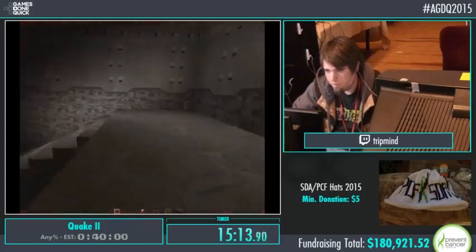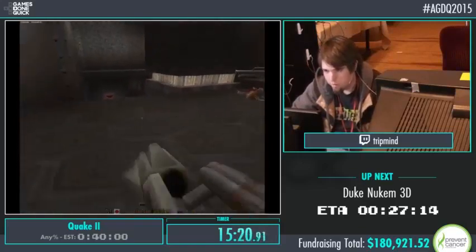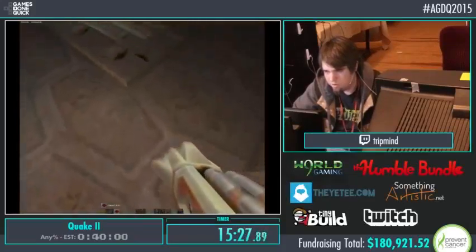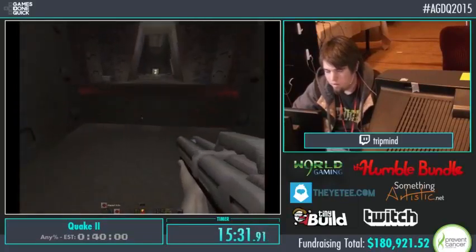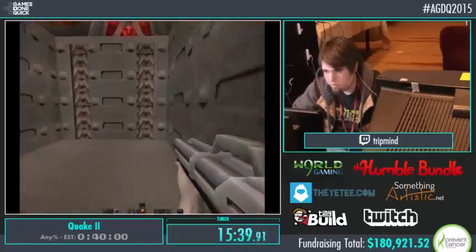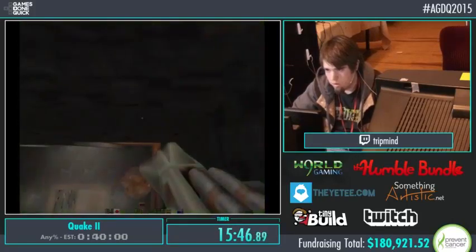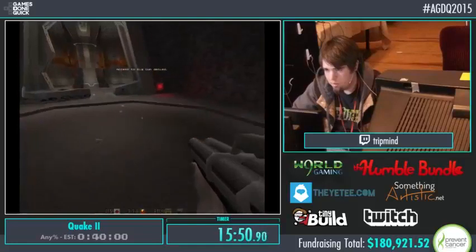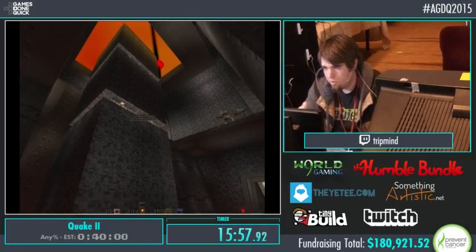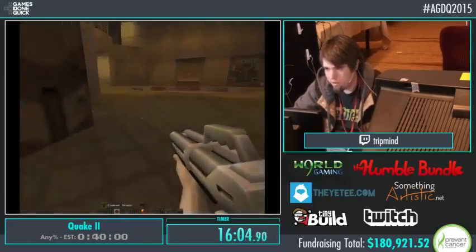This big guy in front of me is pretty problematic because he blocks up hallways. One interesting thing about the AI is that they can actually turn on each other — if one of them accidentally shoots another one, they'll just start fighting each other. This skip coming up — what we're actually doing is hitting a level trigger, a loading trigger. It's a volume sticking out of the ceiling, and what it does is trigger this door in front of me to blow up, and it'll let me out of the level. Normally you'd have to go into another room, activate a gun, the gun will shoot a reactor core, and then you can leave the level. But somebody found that trigger sticking out of the ceiling, and that's basically how we've solved that level now.